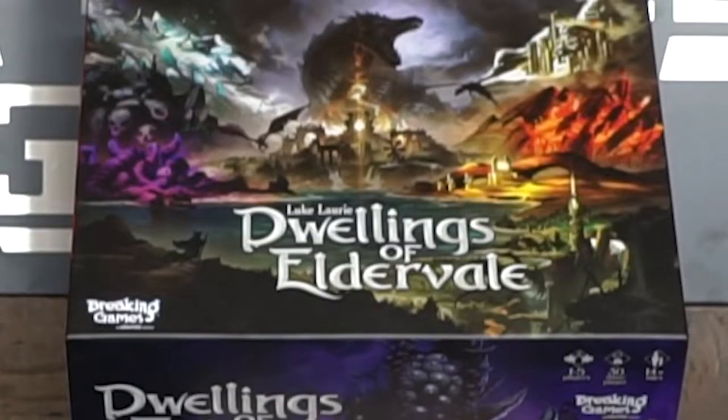Hello friends and welcome to another unfiltered board game component overview and unboxing where we discuss and unbox the game Dwellings of Eldervale. This is by Luke Laurie, developed by Peter Vaughn, made by Breaking Games. It plays one to five players, takes about 30 minutes per player, and it's for ages 14 and up. This is a large, massive, beautiful game.